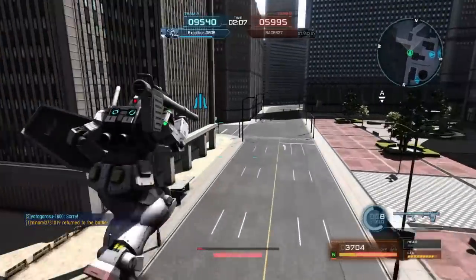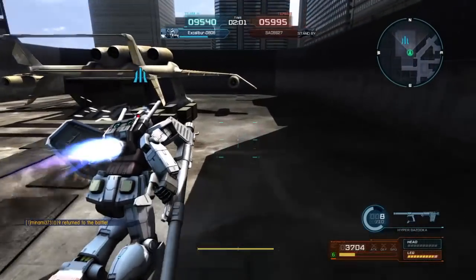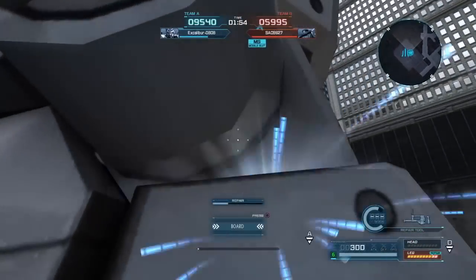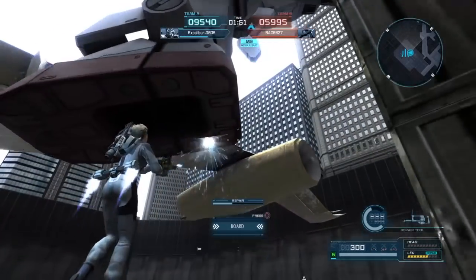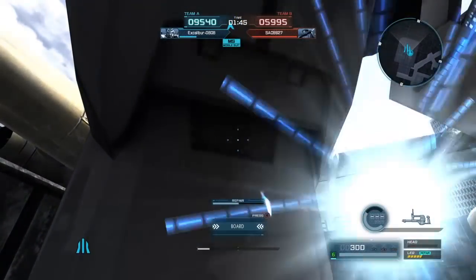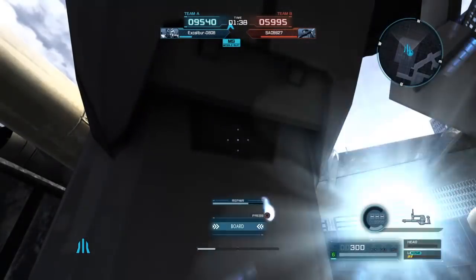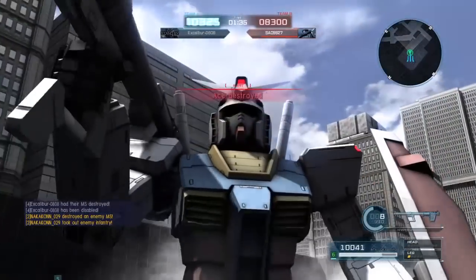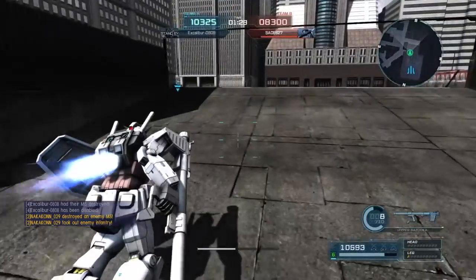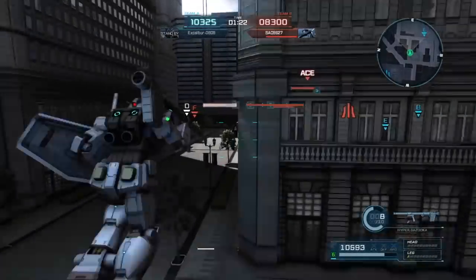I'm nearly dead again, so this time I'm just going to go back to base and repair. In an ace match, the math on whether or not you should repair is a little bit different — because you can potentially be worth a lot more points than you can generate if the enemy ace is able to kill you easily. In these cases, it is definitely worth going back and getting a good repair in if you can. It's about 90 seconds left, and I decided it was time to double back because I saw our ace taking a lot of damage — but it was too late. Most of my health and legs are gone, and the enemy ace is right there.